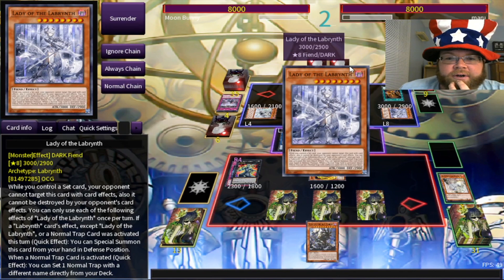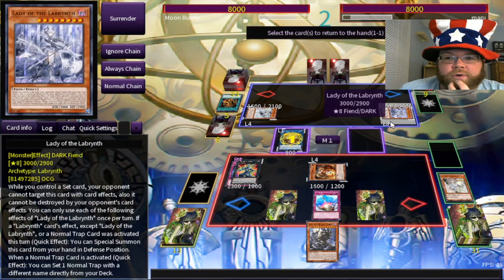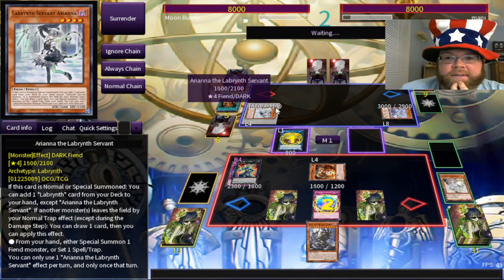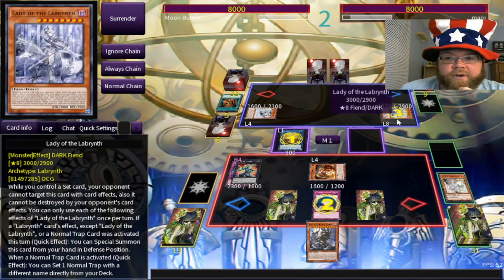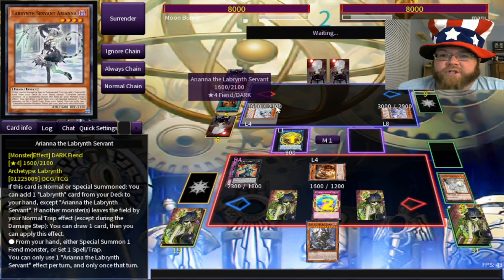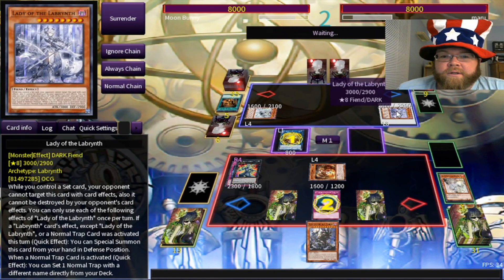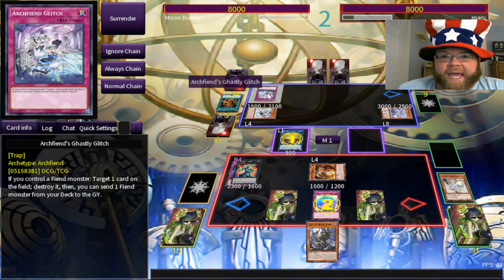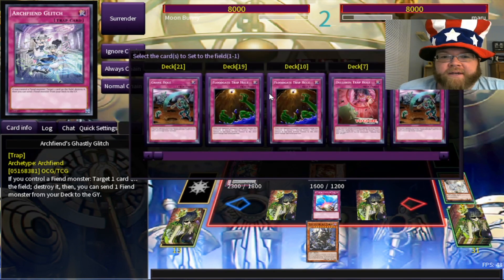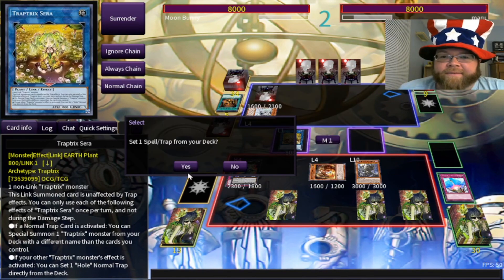I'm going to bounce Lady of the Labyrinth. A normal trap can set a different-name normal trap from the deck — they'll still get a trap, that's what his whole deck's about. They get another Welcome Labyrinth. It could also be any normal trap though. Control of Fiend: target a card on the field, destroy it, then send a Fiend from deck to grave. I'm actually going to summon Lord of the Heavenly Prison now — I have a feeling I'll need him.